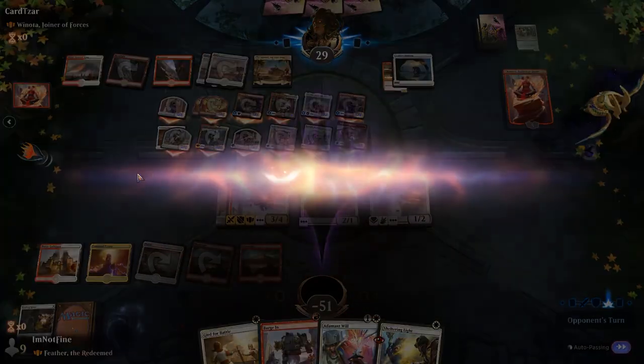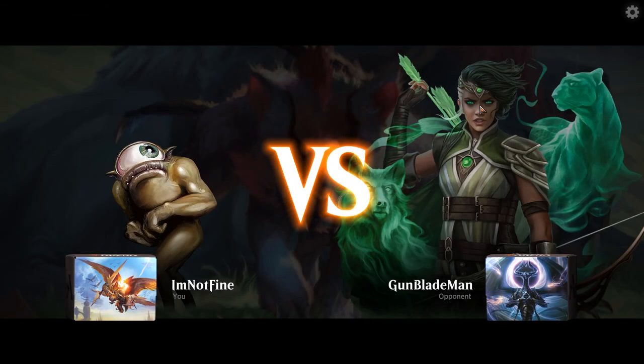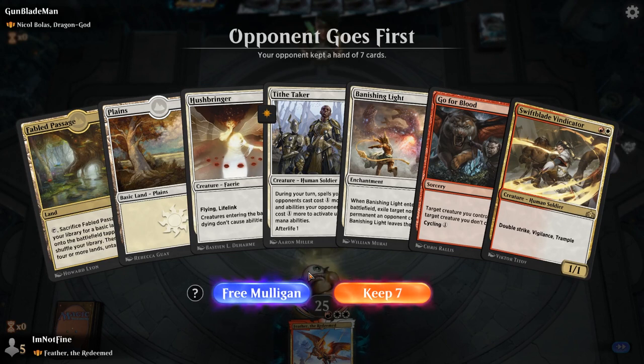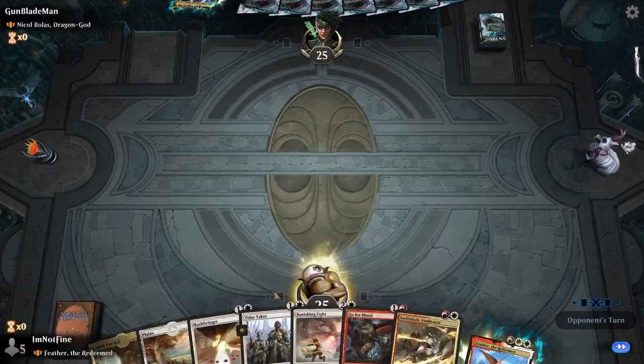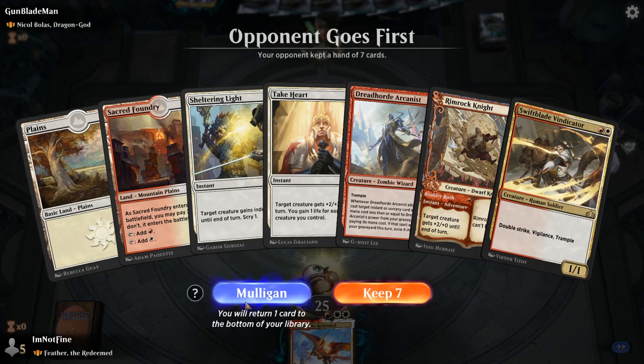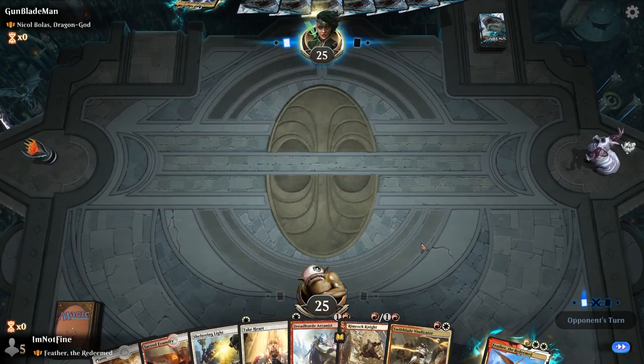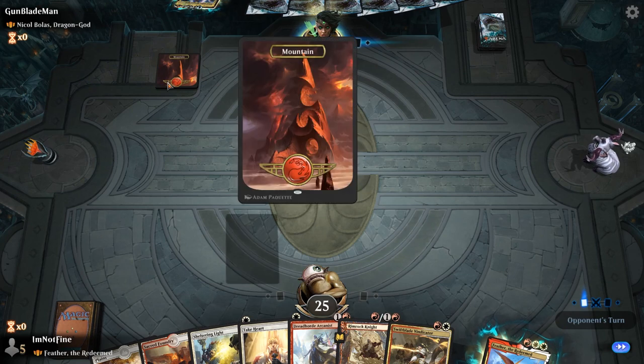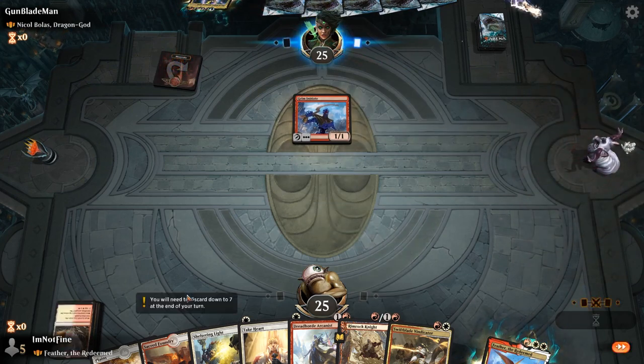On to the next one. Our next opponent is Nicol Bolas, the Ravager God. I think we have to mulligan this hand. I'm not sure how good Hushbringer is against them. Tithe Taker seems good. Maybe I want to draw one more land, but we don't have protection for Feather either, so let's mulligan it. Yeah, that seems better. So they're going to play Mountain, Grim Initiate. Interesting — usually those Bolas decks don't run a lot of creatures.